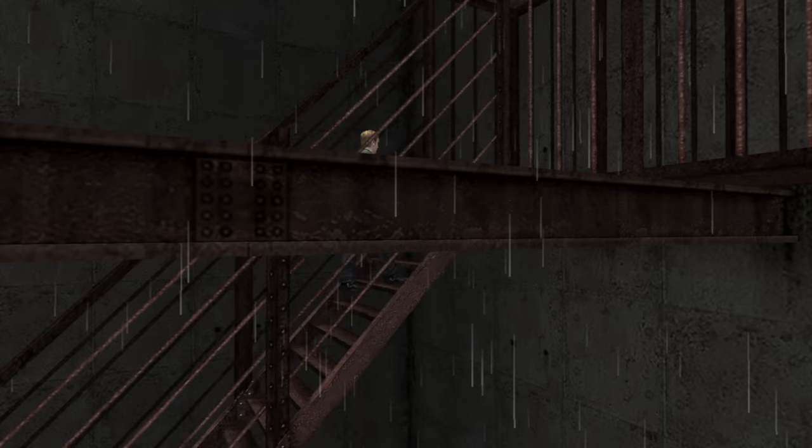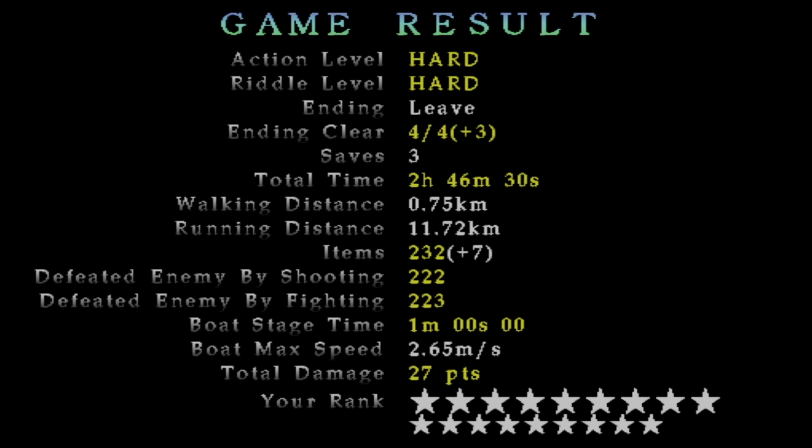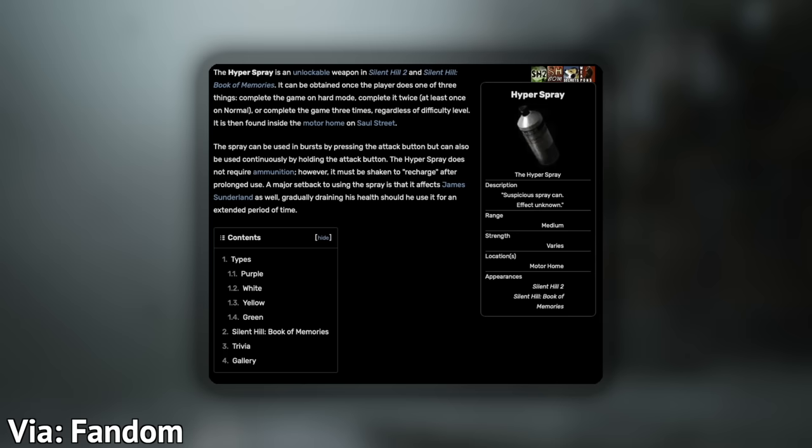Each version unlocks for beating the game at a certain rank on a scale of one to ten. To get the Purple Spray, you have to beat the game under two stars. To get the white, you have to get between rank two and eight. To get the green, you've got to get rank ten, which is the closest thing this game has to getting a perfect score. As you'd expect, it is not easy at all.